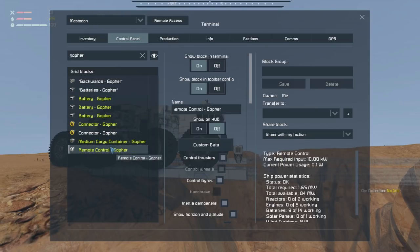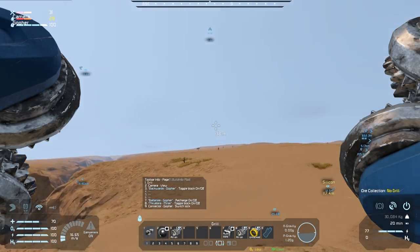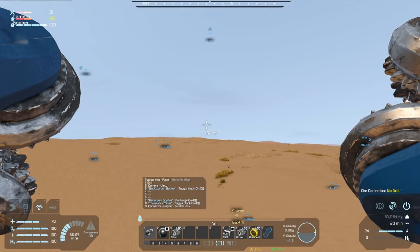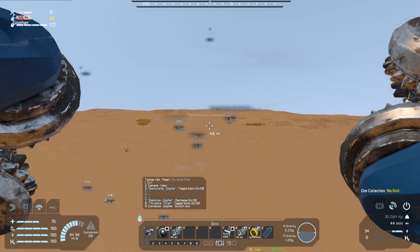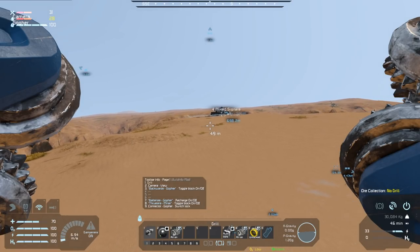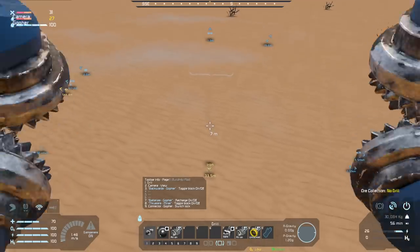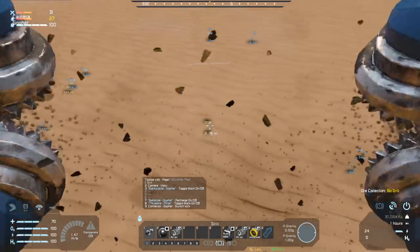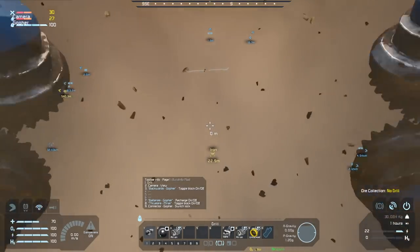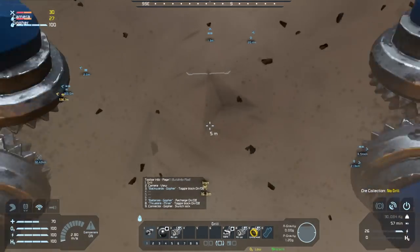The episode started in control of the Gopher and now it's going to end in control of the Gopher as we head off to that iron node, leaving the Mastodon beginning its bridge. This is going to take a while to build — maybe I'll do a livestream of the build, I foresee this taking several hours, running iron back and forth while the assembler slowly builds up resources. That is going to be it for now — we are going to gather this iron and finish building the bridge. Thanks for watching. Catch you out there, fellow space engineers!